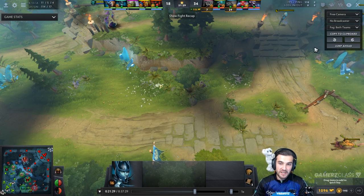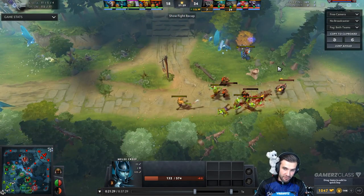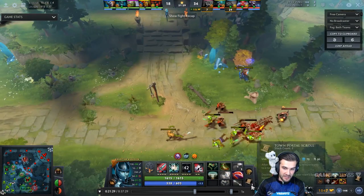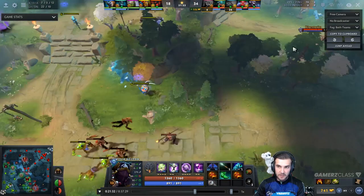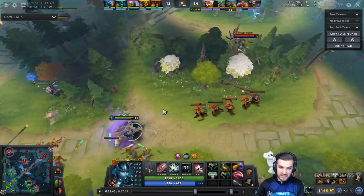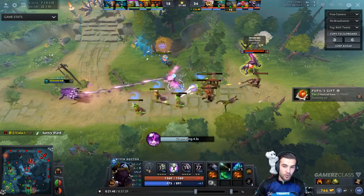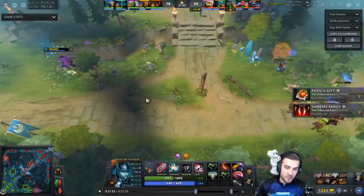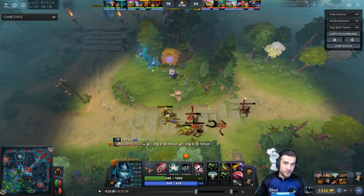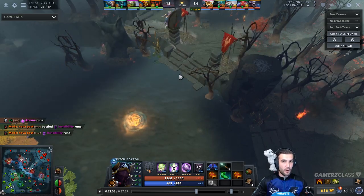Glimmer Cape can also be used as an initiation item. Here we have a PA who is blurred, walking down to farm a camp. Our Witch Doctor notices the creeps being destroyed, sees the PA is there, and initiates with the Glimmer Cape. He walks forward, waits for the next creep wave, Glimmers in, breaks the blur, hits with the Cask, and throws down Death Ward. He's able to initiate with the Glimmer Cape, and although it didn't result in a kill, it often can. You can also throw the Glimmer on somebody like a Legion Commander or another hero with a blink initiation or a stun, and let them move forward and get the fight started.